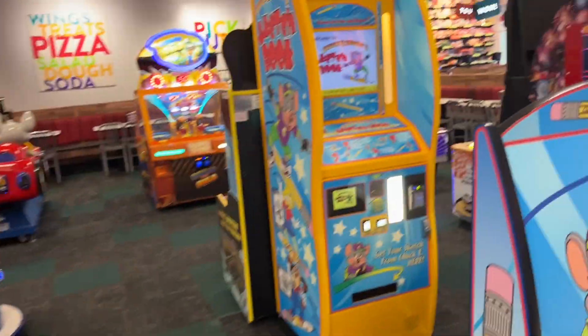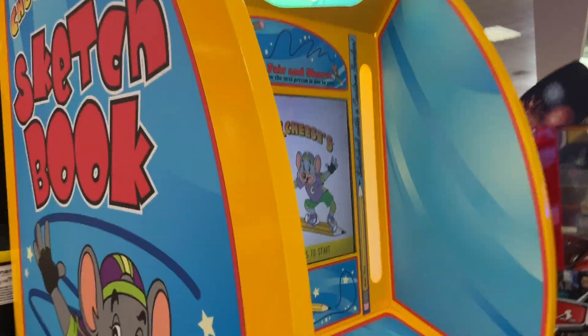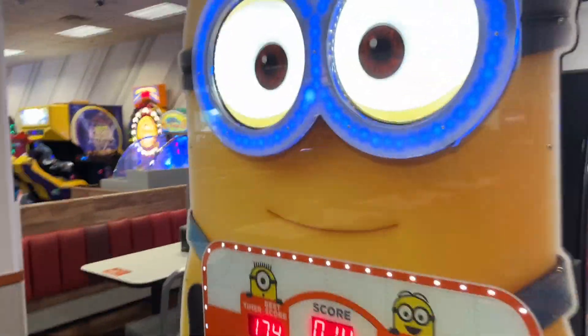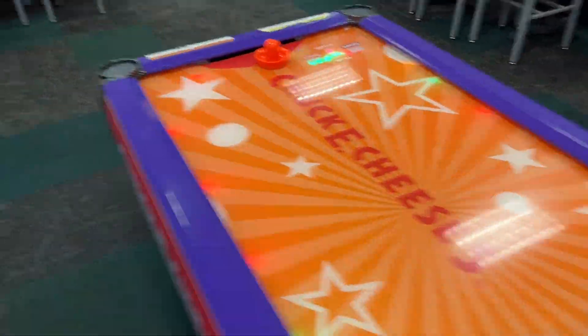Some little rides over here. Chuck E. Cheese Sketchbooks — that's three photo booths in one store, very rare. Over here is Dead Storm Pirates, Despicable Me — very cool. Chuck E. Cheese, a little air hockey. Panning for Gold — it's actually a very, very rare game. Over here is the dance floor.